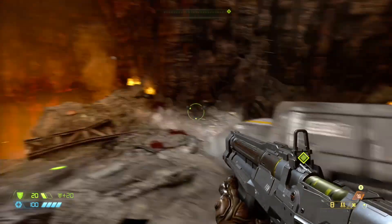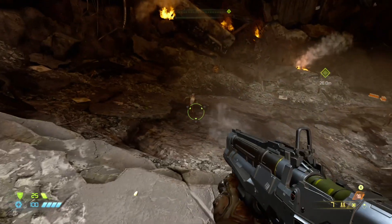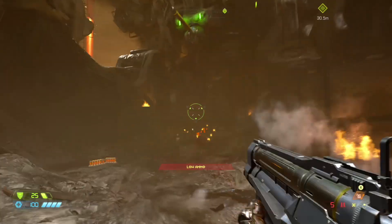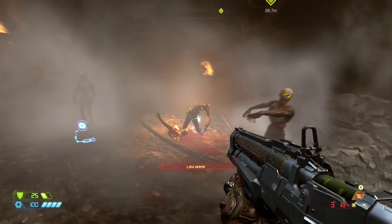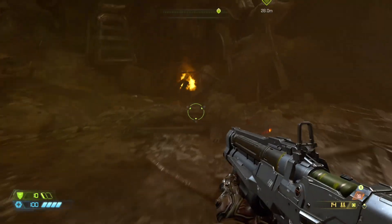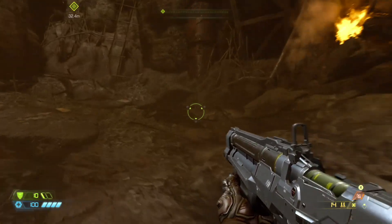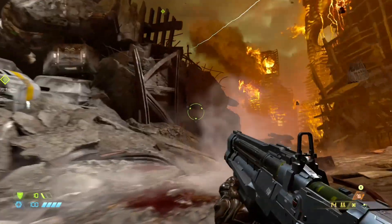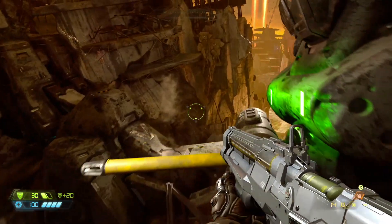I guess we jump over there. Some games usually start you off with a pistol — the 2016 Doom started you off with a pistol — but this one starts you off with a shotgun. I mean, that's just awesome. You can double jump — whoa, swing about.